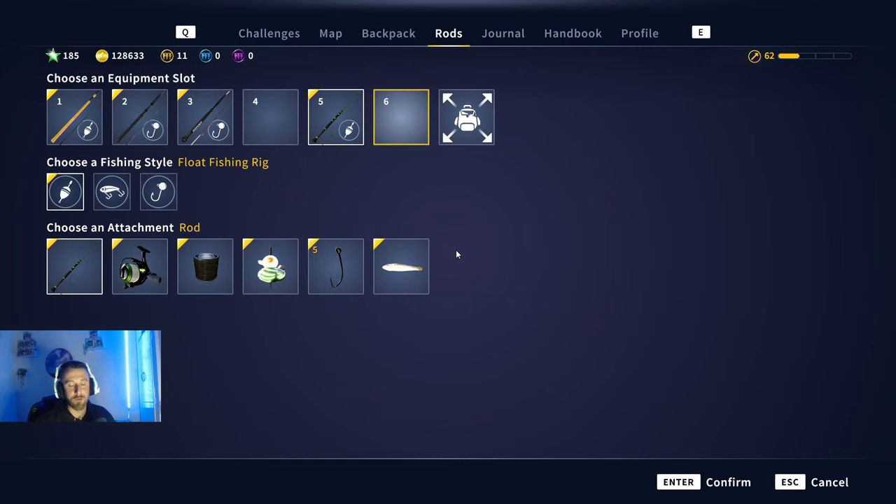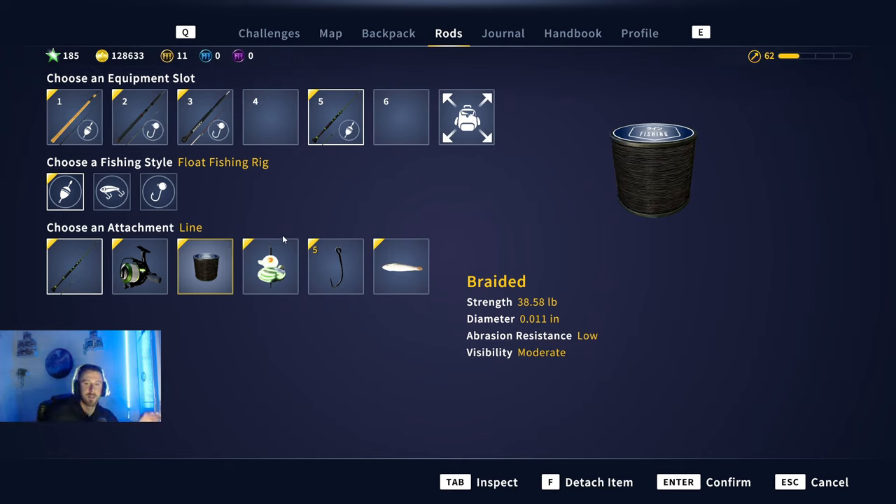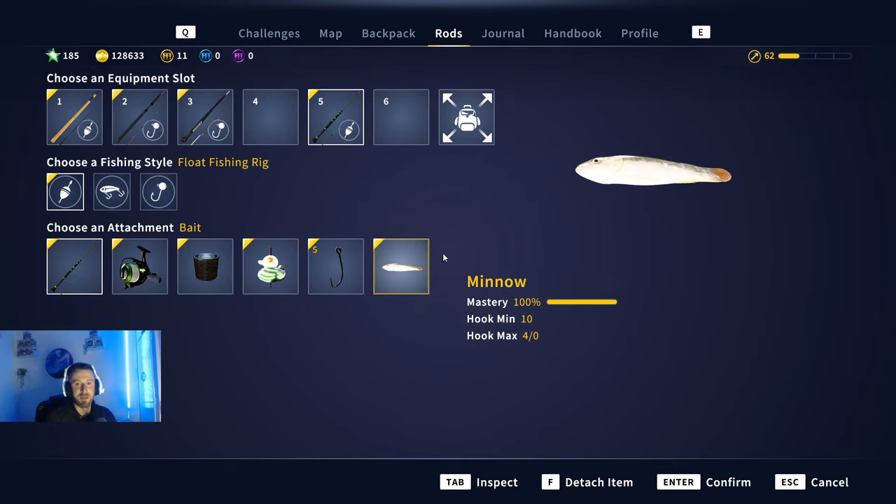Before we start, let's talk through the rig I'm going to be using to catch this eel. I'm using my Devil's Advocate rod, Pure Champion reels, 38-pound braid, size 5 hook, and a minnow — just for the purposes of the video because I want to be catching fish and moving on through the spots. I know 38-pound braid is overpowered for the eel, but I just want to get these fish in as quick as possible.